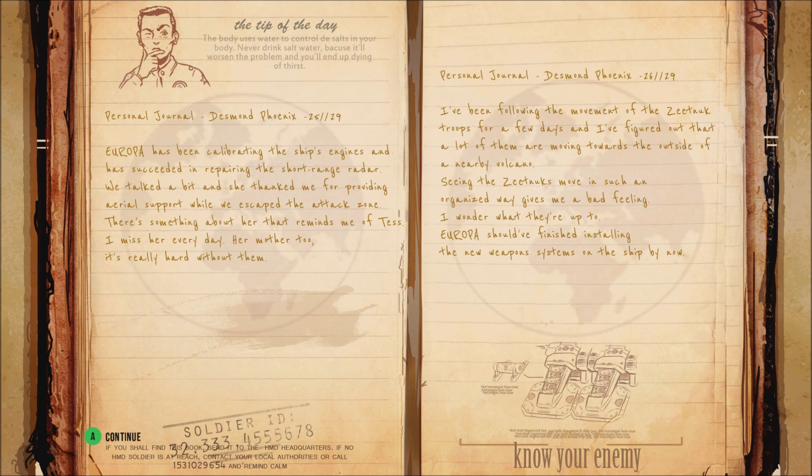Journal — Desmond Phoenix, 25.29: 'Europa's been calibrating the ship's engine and has succeeded in repairing the short-range radar. We talked a bit and she thanked me for providing aerial support while we escaped the attack zone. There's something about her that reminds me of Tess — I miss her every day, her mother too. I've been following the movement of the Zietnik troops and figured out that a lot of them are moving towards a nearby volcano. Seeing the Zietniks move in such an organized way gives me a bad feeling. I wonder what they're up to.'